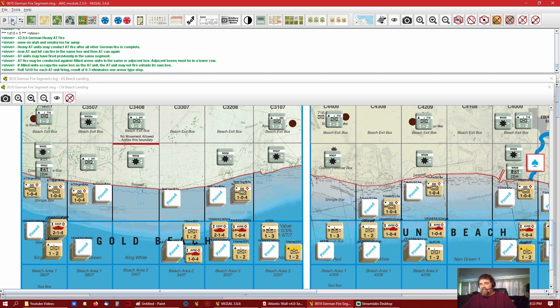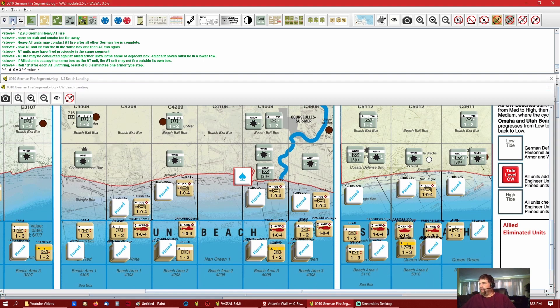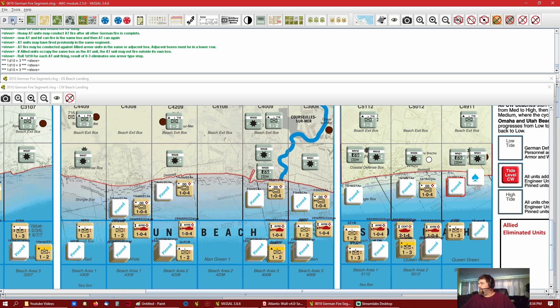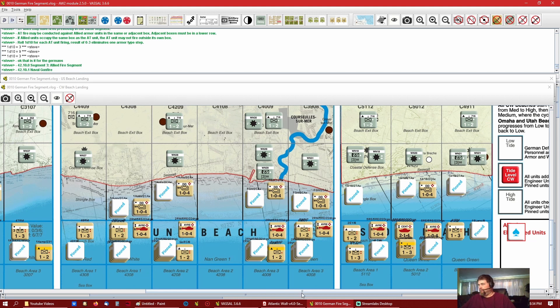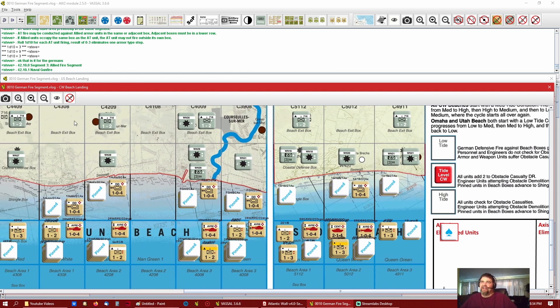Roll a 1D10 for each anti-tank unit firing — on a result of zero to three it eliminates one armor step, giving you about a 40% chance. You just pick your target; you don't fire at every armor step in the box. We roll a three — that's a hit, put it on the pinned unit. Over here we roll a nine — that's a miss. Next box: roll a three — that's a hit. I think I may have missed giving the Germans one of their anti-tank shots, but it wouldn't have made much difference.